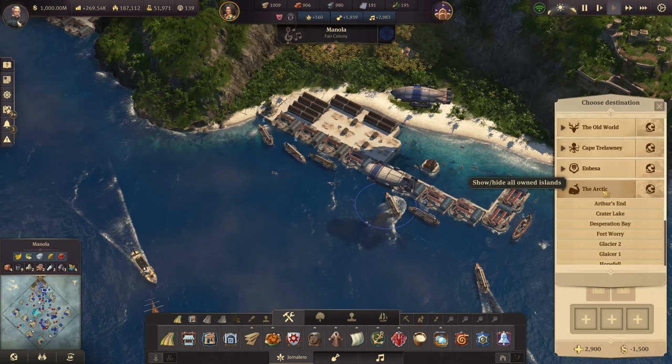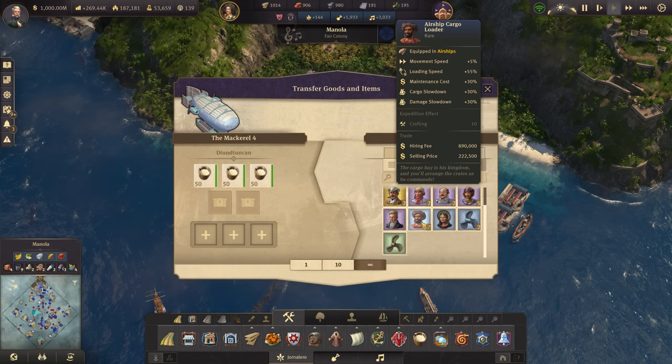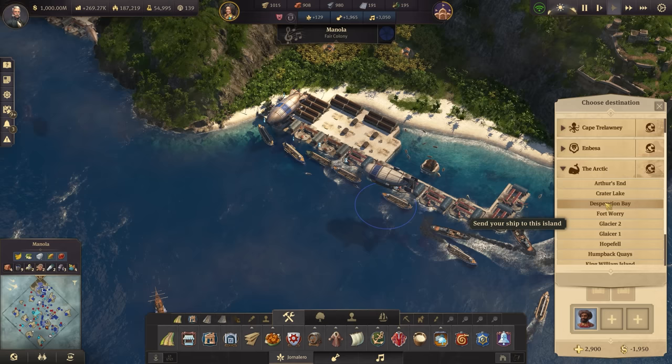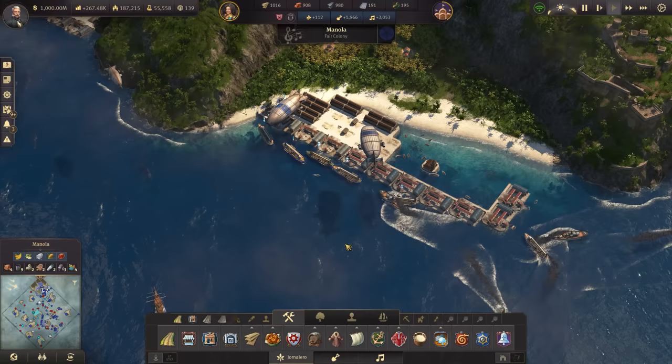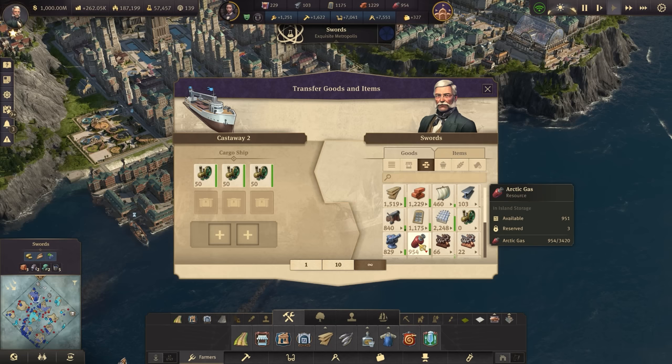Cargo slowdown is plus 30%, but loading speed is increased 55%, so you obviously want that loading speed. Let's get him in there. Everything's in motion now — we've got steam motors, steel, fish, and cow chuck all heading towards the Arctic in various ways. We also have the guy over here waiting to get the Arctic gas. How much was it? Five Arctic gas, so 50 is more than enough. Let's go.